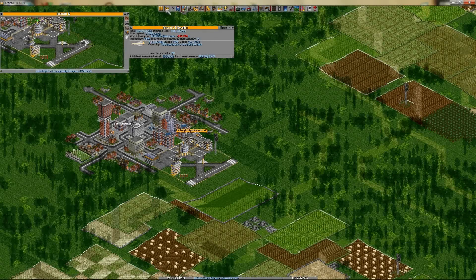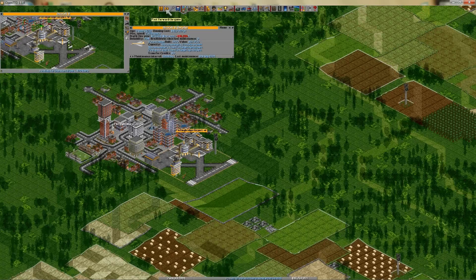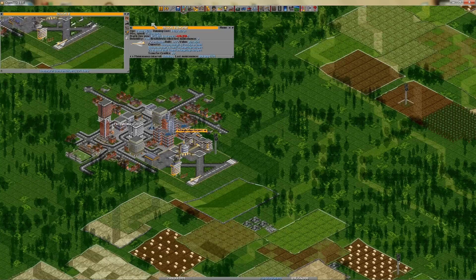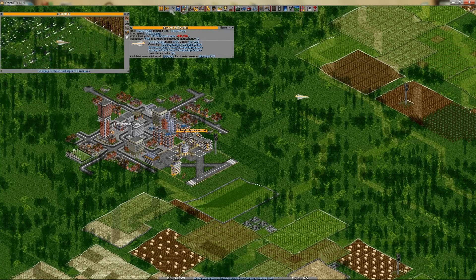This raises a problem for the infrastructure: the need of placing airports as close to the center of the city as possible. It's not always a problem to create an airport on the outskirts of the city, but if it doesn't have a good coverage of the city buildings, it won't be very profitable. There's also one more problem.